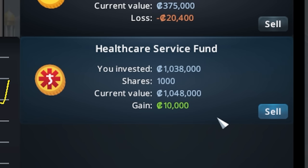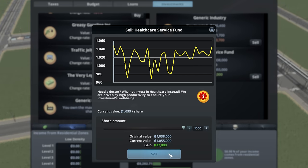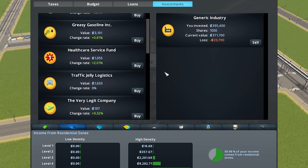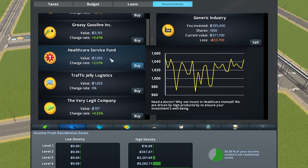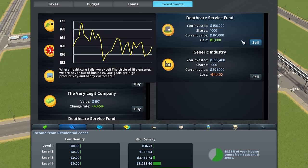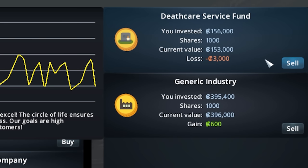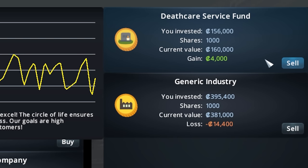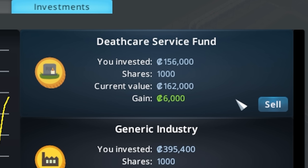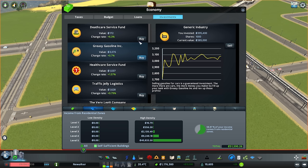Gain $10,000. Lose $10,000. Missed it. Gain $17,000. Let's take this. That market is way too crazy for me. How's gas doing? Gas is way too high to buy. This one looks like it's not doing good — let's pick up a bunch of shares there. Quick easy thousand. Quick easy five thousand. Seven thousand. To the moon. Negative three thousand. Four thousand. Six thousand. The moon again. Zero. Three thousand. Please stop playing with my heart. Sixteen thousand. Okay, enough. Let me off this wild ride.